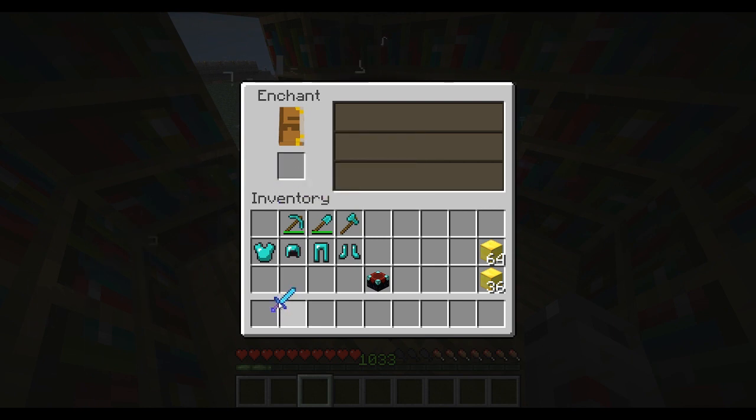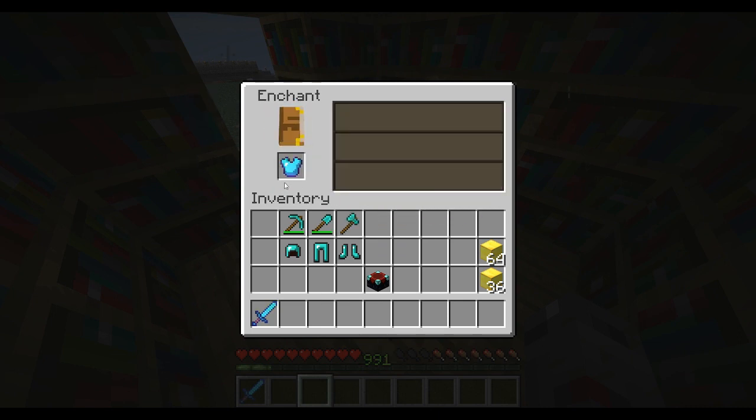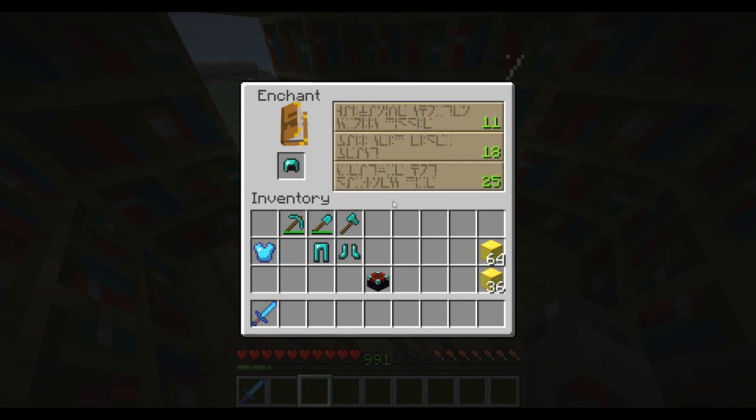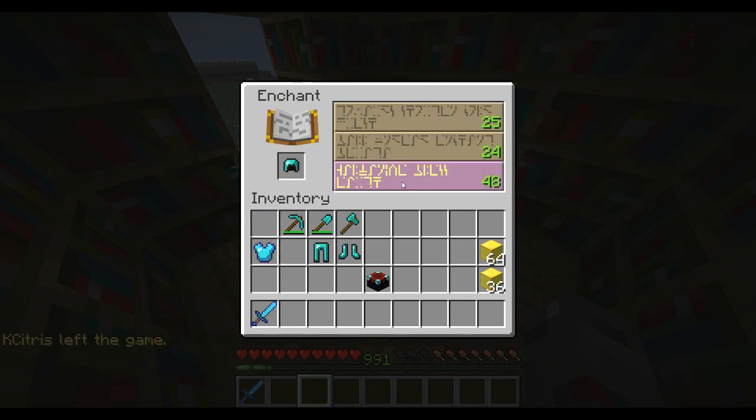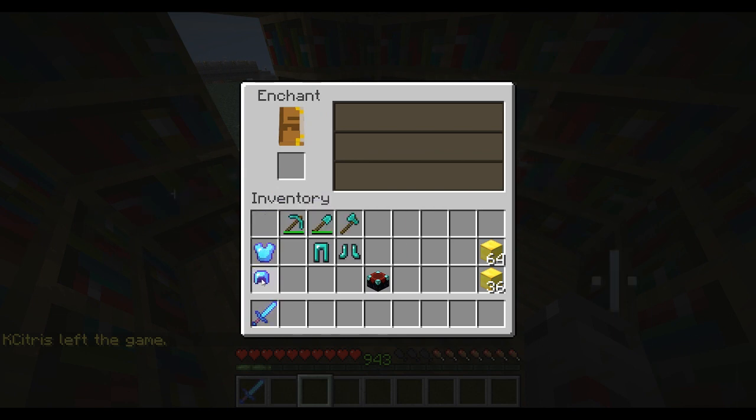At level 42 we're going to enchant — diamond sword with Sharpness 3 and Fire Aspect 2, so that's fire damage plus augmented damage. For armor, at 42 I got Protection 4, which means you're going to take less damage. That previous roll was too low level though.